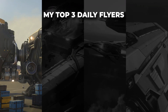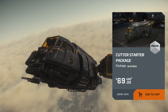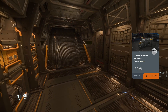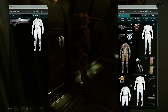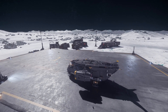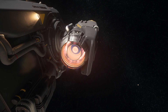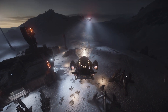First up on the daily flyer list, I'm going to put the Drake Cutter in the number three position. This was my starter ship pledge when I started playing the game, and honestly it has a lot to show for a starter ship. Four SCU of cargo space means you can definitely get yourself started out in the cargo hauling arena with a comfortable little profit for each run. The size of the Cutter is only 20 meters long, so you can really fit into some smaller areas for sure.